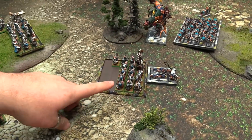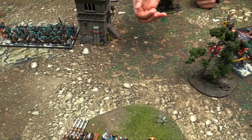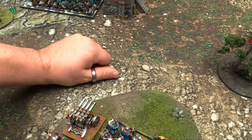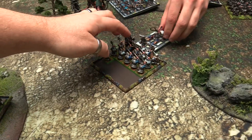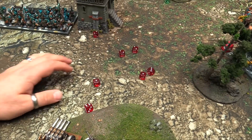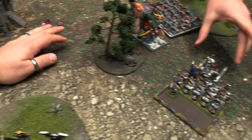Combat begins: Skaven go first with better initiative - hitting on fours, wounding on fives. Lord directs all five attacks into the Hellpit Abomination, hitting on threes, Strength 6, two dead wounds plus Shield Bearers. Hellpit rolls on its table - Flailing Fists, getting 3D6 Strength 6 attacks totaling ten against the lord. Lord is Weapon Skill 7 so hits on fives, Toughness 7 wounds on fives - rolls last two wounds, nothing. Clan Rats fight back with 11 attacks on threes, wounding on Strength 5 against Toughness 5, getting five more wounds.